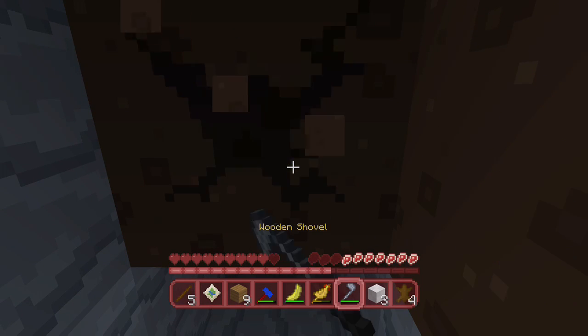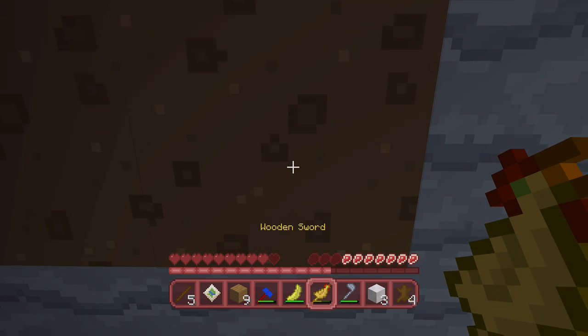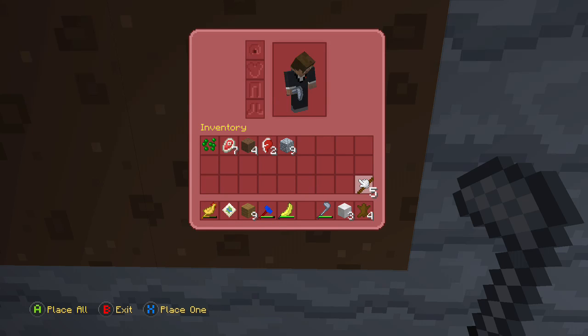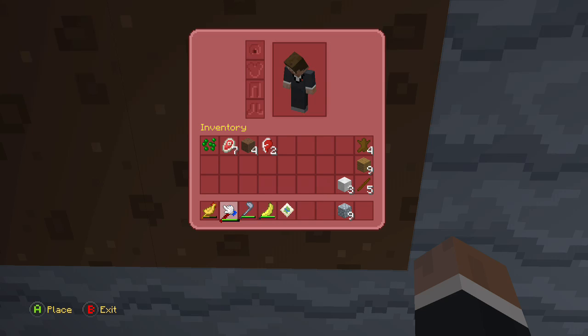I don't know which is which. It's funny. We don't really need to go that far on the ground. That's a sword. Let me position my items a certain way in my inventory. Let's get cobble down here. Put the shovel here, the map over here, axe here, the pickaxe there, the shovel there, the axe there.